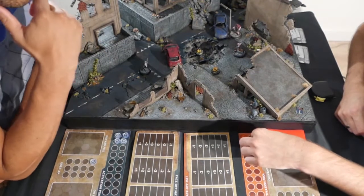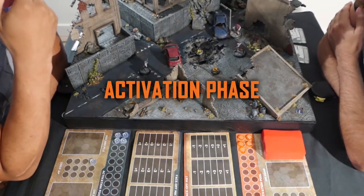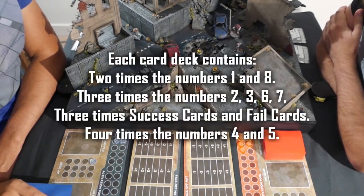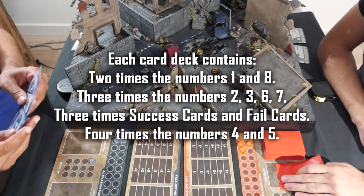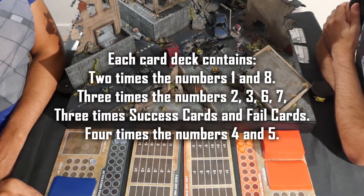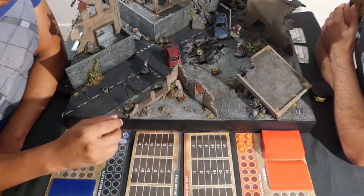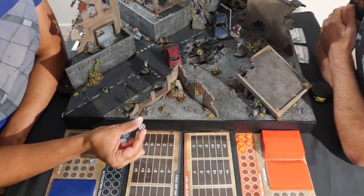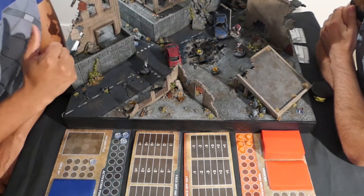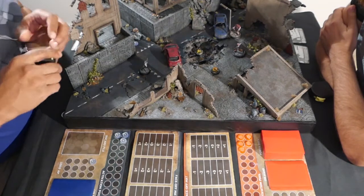So Arjen has one extra action point. I bid zero so I have five left. Now we're going to start the activation phase - this is the most important phase of the game because this is where all the action happens. We draw some cards to take into hand. At the start you get three hand cards per player, and you get a bonus one because you won the priority, so I have four cards in hand. To activate one of your miniatures, you pay one action point and place a token next to your miniature to show you want to activate it. You can then do two actions with that miniature.